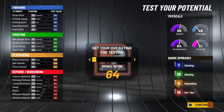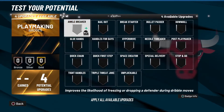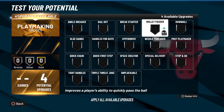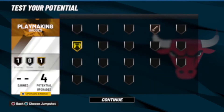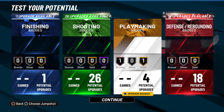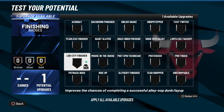It's going to go up to a 99 obviously. Starting with playmaking — he only has four playmaking points. He has gold glue hands and bronze bullet passer, so we're just going to do exactly that: gold glue hands and bronze bullet passer. He doesn't really put the ball on the floor much, so he doesn't have any finishing badges at all.